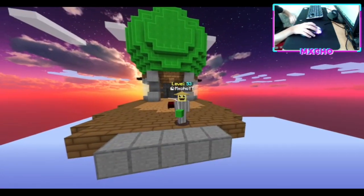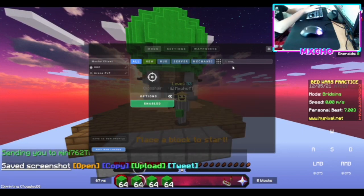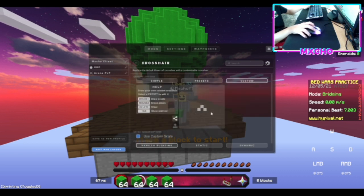Okay, so here we are. I'm going to open up the Lunar Client mod menu, type in Crosshair. Go to Presets, select this one, go to Custom and erase all around it until you have 3 pixels left.